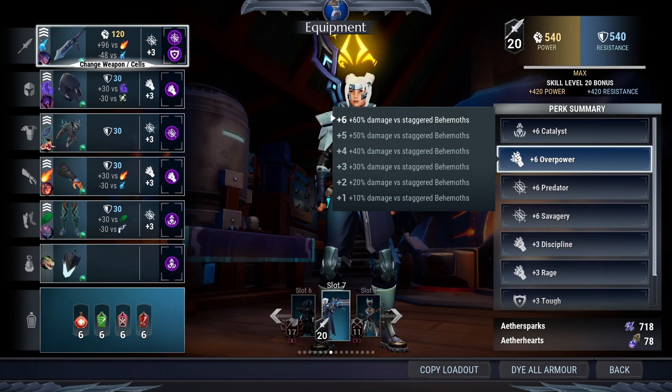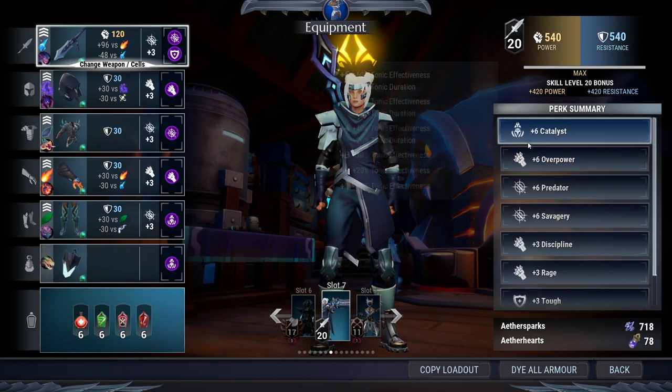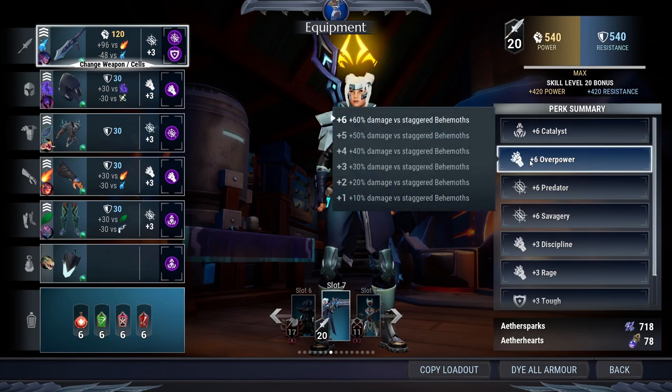I'll show you a couple of examples of the Overpower proc animation in a moment. Just be aware the Overpower doesn't always trigger an animation. But remember: when you Boop the Behemoth, stagger it, or part break it, you will proc Overpower, gaining this bonus damage. I'd recommend having it at plus 6, but if you're in early game you probably won't have that yet — just try and get it as high as you possibly can.